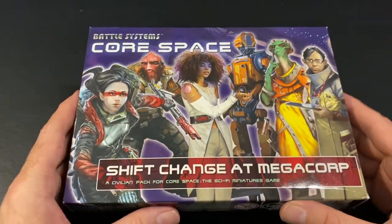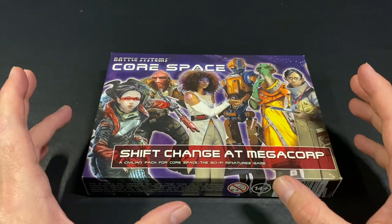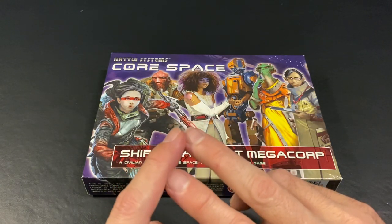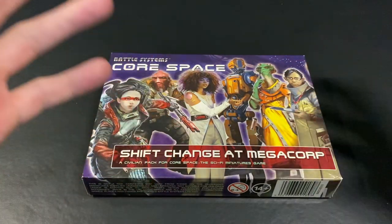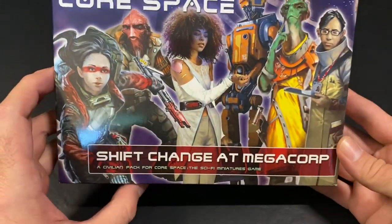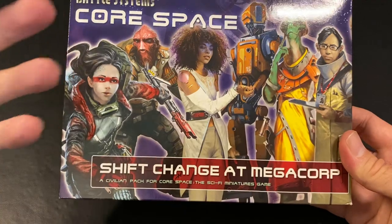One of my favorite things about Core Space are the NPCs and how they can throw some major monkey wrenches into your well-laid plans as a player. It's a very unique system in that it adds a lot to the game, and it's quite simple. You don't have to do a whole bunch — it's not a super fiddly system that needs a lot of upkeep or stat checking. Controlling the NPCs is super easy, and it adds just a ton to the game. It really makes the battle spaces, the installations, the setting come alive in a way that a lot of miniatures games, in my opinion, do not.